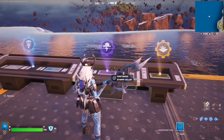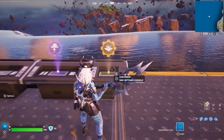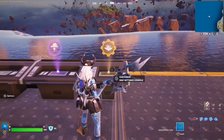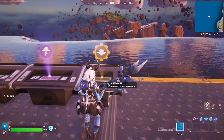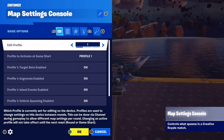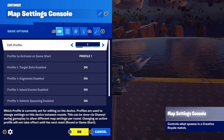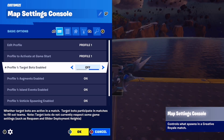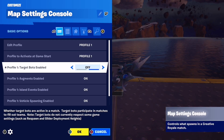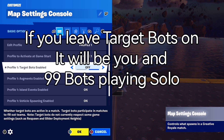I've chosen only one storm phase, which means there will be no storm and you can explore the island freely. I also want no enemies, so set target spots to Off, and then once again press OK at the bottom.